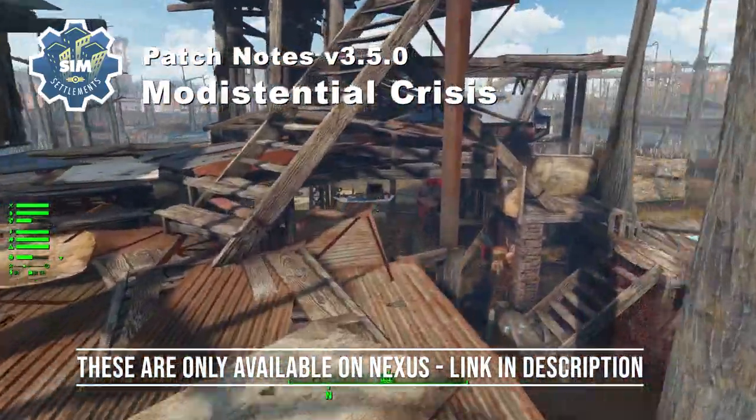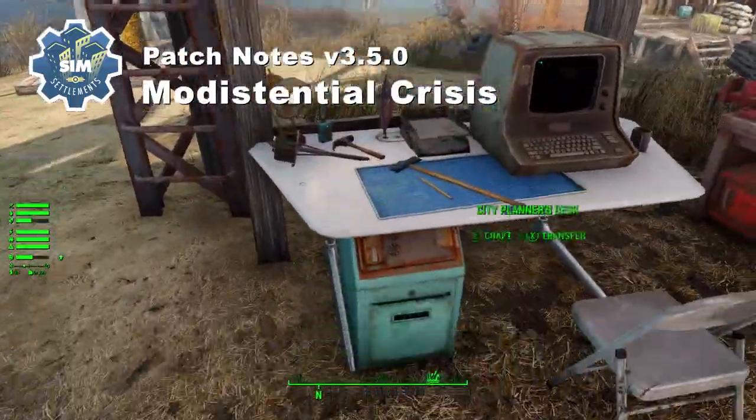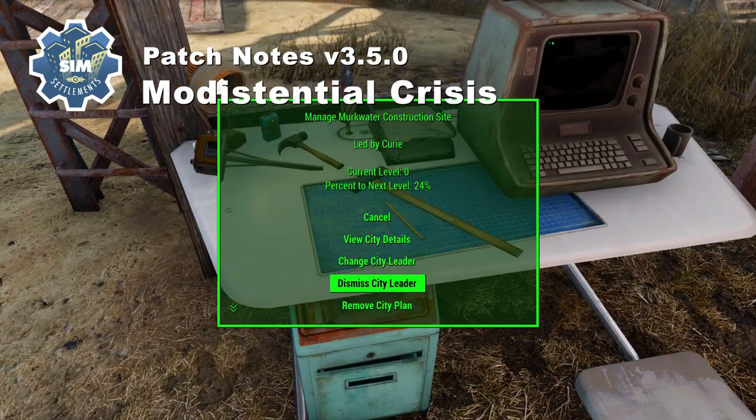The second thing this patch does is I separated out the take back city option into two options. So now you can independently dismiss city leaders or remove the city plan. Previously there was just an option called take back city which would do both. Now the benefit to separating these is that if you want to get your companion back but you don't want to lose your progress on your current city plan, you can dismiss the city leader, which will essentially pause the city plan until you assign somebody new.